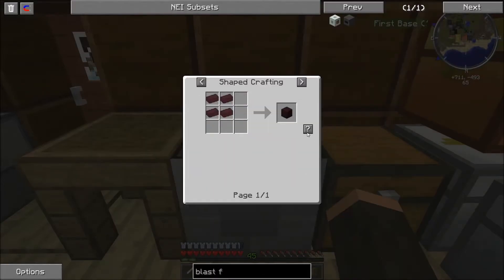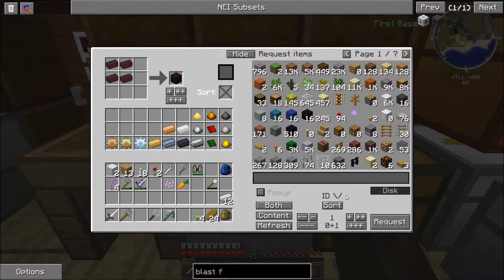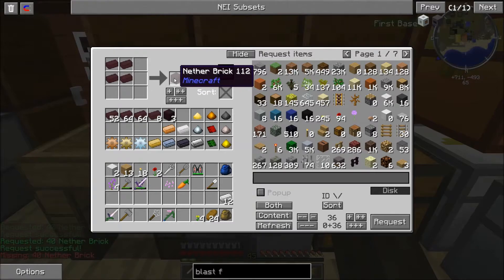So the first thing I'm going to need is nether brick — I'm going to need 36 nether bricks. I think 36 is right. I just did 60, didn't I? I don't have enough for 60, but that's all right. I only need 36. We'll just go ahead and make all of this into nether brick.